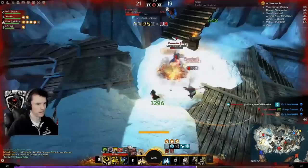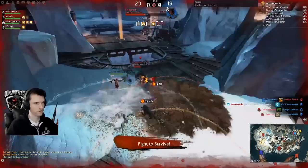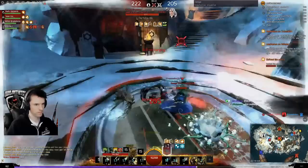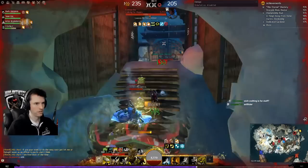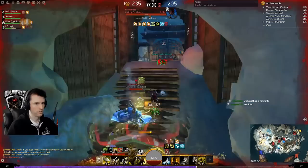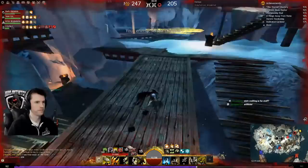Temple of the Silent Storm gives the losing team the highest chance of making a comeback. There are two objectives — upper and lower. The upper objective, called Stillness, doubles your team's income when picked up, so if you had two points captured, you get points as if you had four. The lower objective, called Tranquility, captures every point on the map when successfully obtained. I've had games where we were 200 points behind, got both objectives, and earned the income for six nodes.